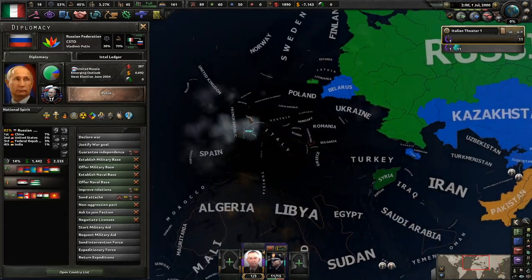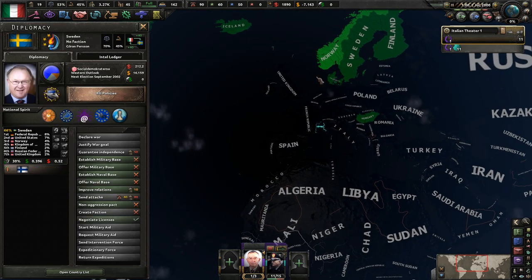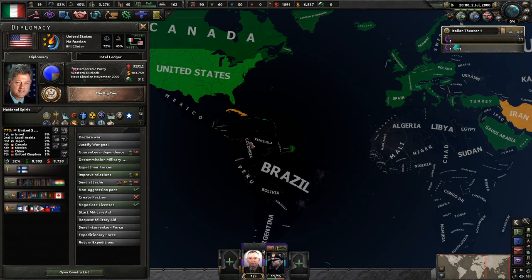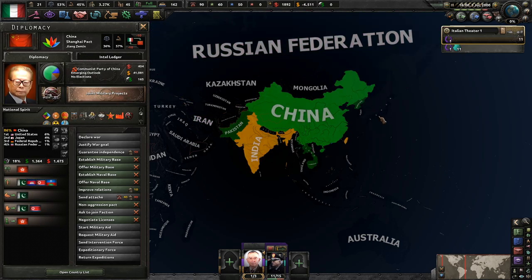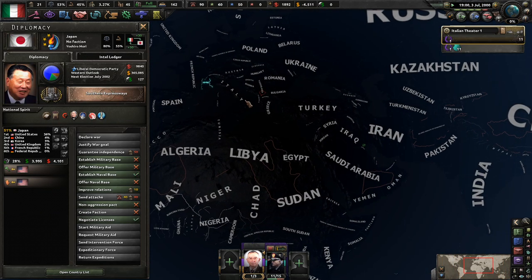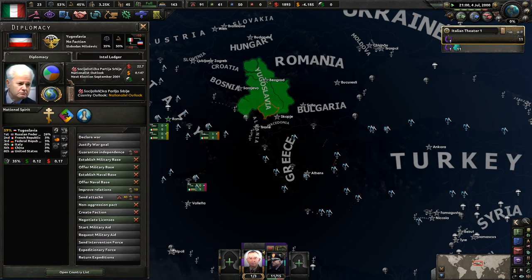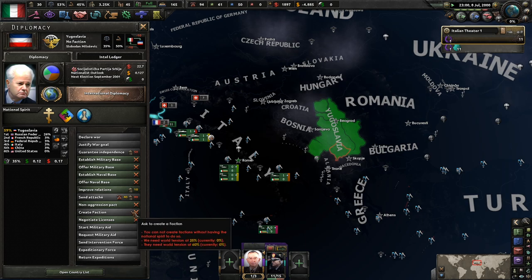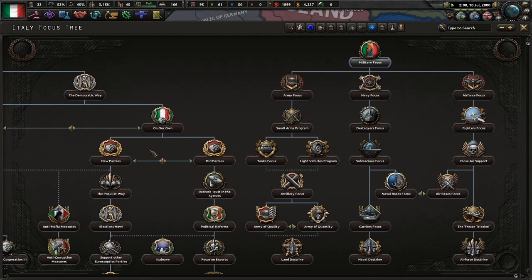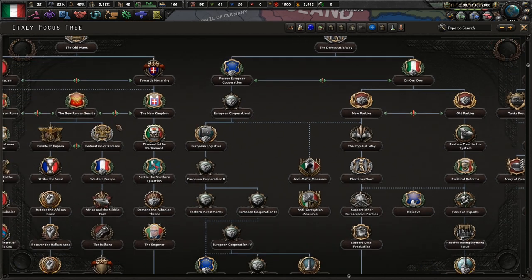Putin has formed a government. Is anybody else doing anything too crazy? I don't believe so. I don't know if I set it to be historical or not, or whether that actually makes any difference. But we shall see. You guys are nationalists — Yugoslavia, they would probably like us. Can I ask them to create a faction? No, because I don't have the national spirit to do so.